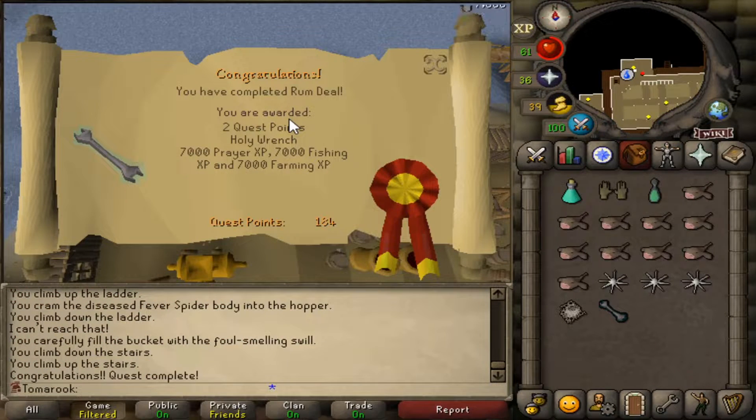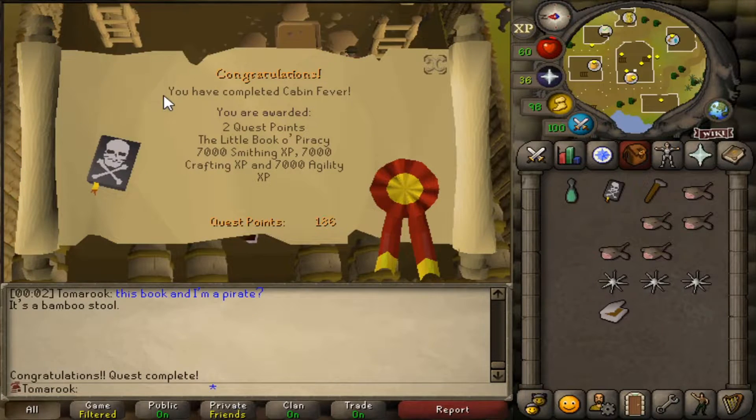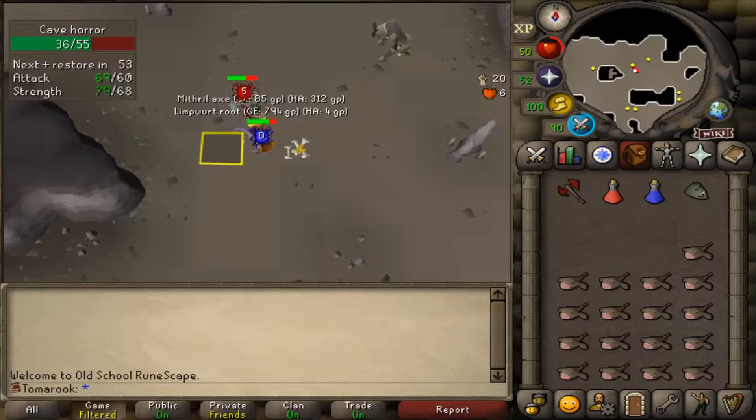Rum Deal is now complete. Now all I need to do is Cabin Fever, and then I can work on getting my black mask. There we go — now I can go and kill cave horrors and get myself a black mask. So here we are at cave horrors.